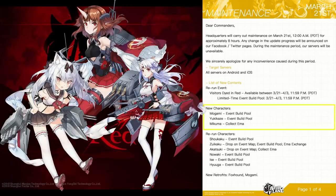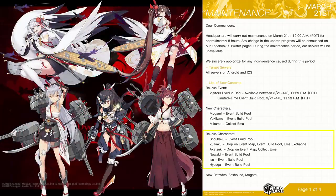Mikuma will be from the reward points ladder. Shokaku and Zuikaku will make their return — as per the original, you will be getting Zui from the map and the Emma exchange. Akatsuki will be coming from the ladder rewards as well as a drop on the map. Nowaki, Issei, and Hyuga are also going to be in the build pool.